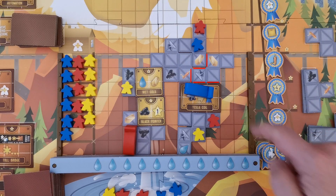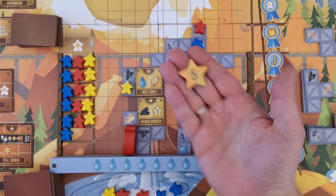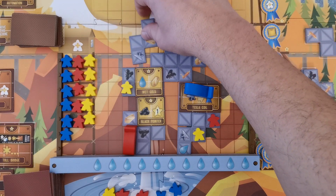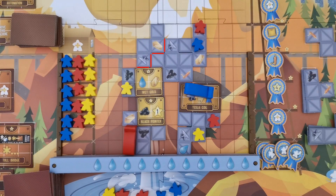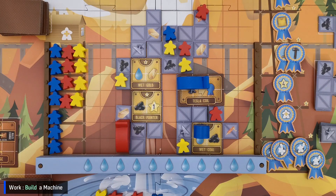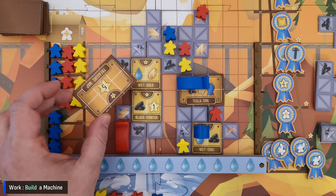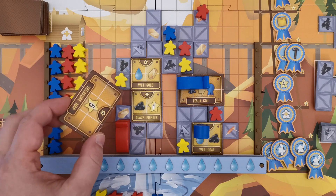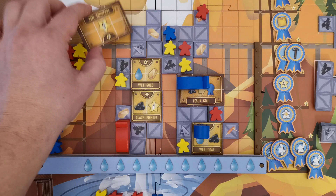For example, placing a tile in one position might grant the player five victory points, while placing it elsewhere would yield only four victory points. Now let's see how machines are built — the player must find a valid location, as machines may only be built entirely over scaffold squares.